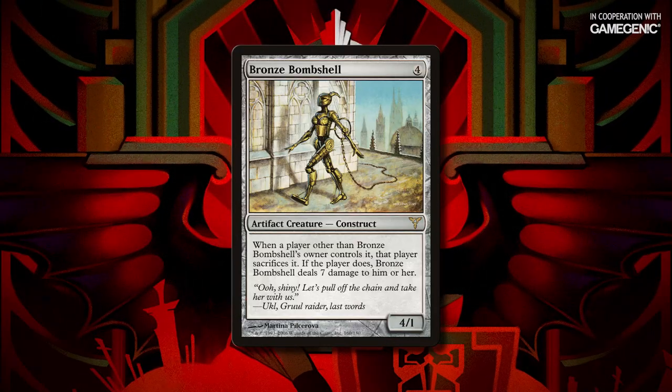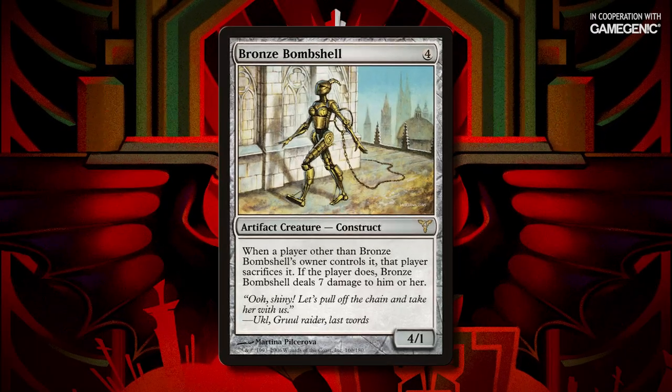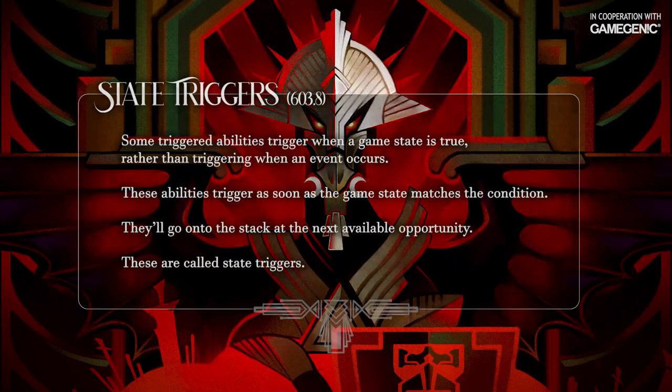Bronze Bombshell is a 4-mana 4/1 artifact creature construct that reads: when a player other than Bronze Bombshell's owner controls it, that player sacrifices it. If the player does, Bronze Bombshell deals 7 damage to that player.